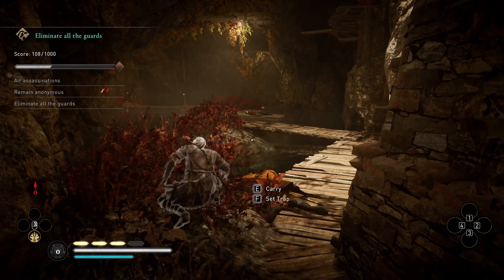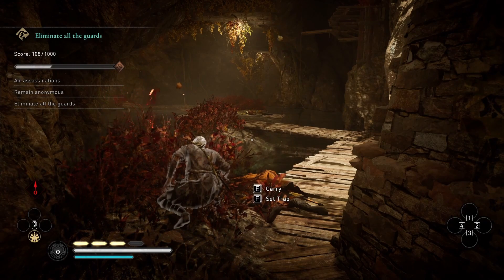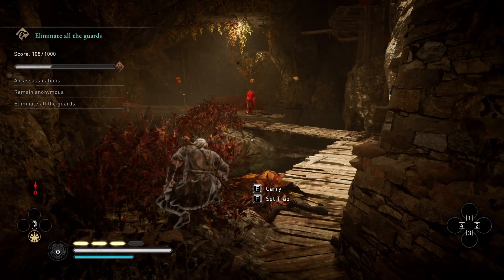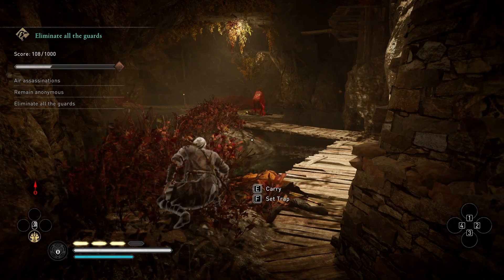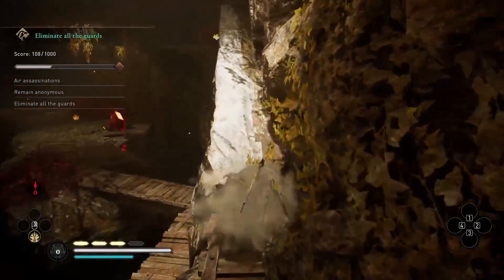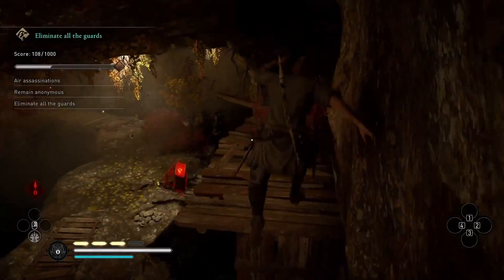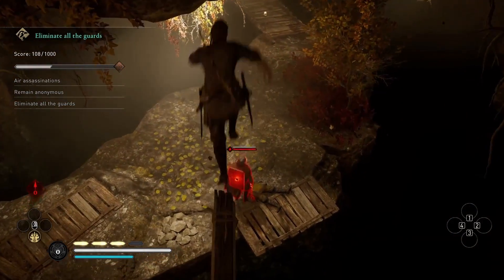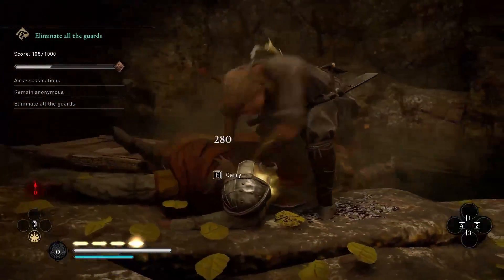He's going to see that body and come take a look. If you move around here, you're going to be discovered. When he crouches down, you can shoot an arrow at him, put him to sleep, and then air assassinate him. But right now we haven't really learned that trick yet, so we're just going to time things — when he gets up, we kill him. That's how you get through the first room.